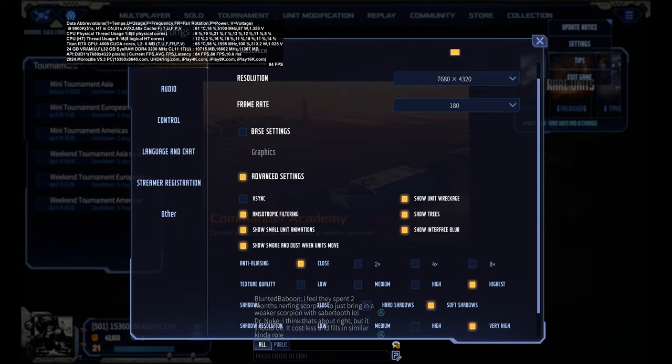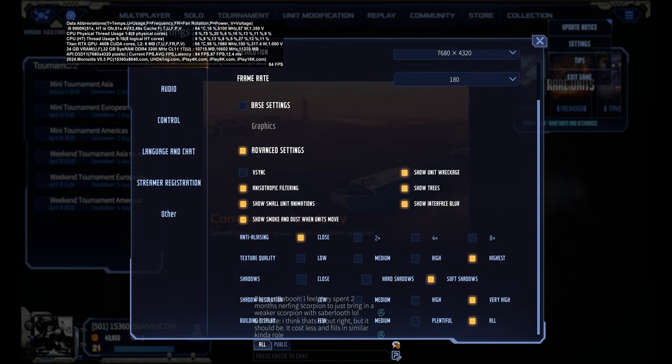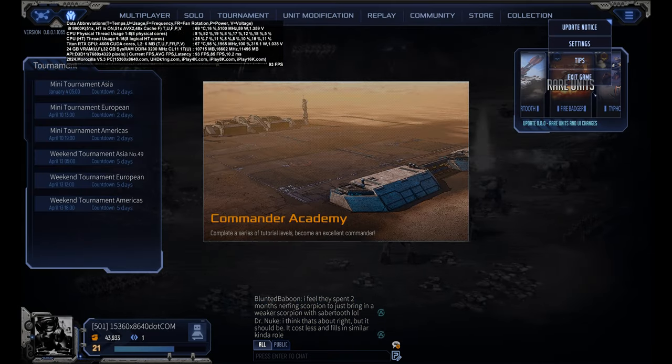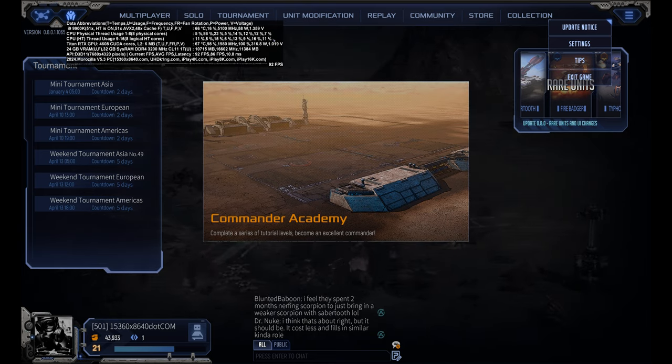16K video resolution is the maximum 3D rendering real-time resolution in all open source and commercial APIs. Mechabellum game supports 16K UHD video resolution rendering in real time, and I'm going to demonstrate that over UHDKing.com. We're going to start with maximum visuals without anti-aliasing, then with anti-aliasing 8x enabled. The game has a 180 FPS cap — maximum you can push. It's not unlocked, so you cannot go above that.